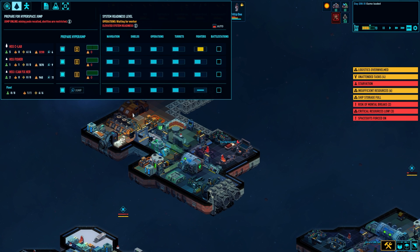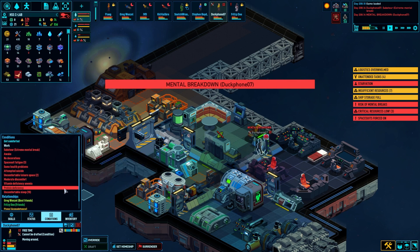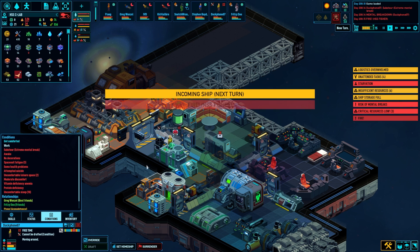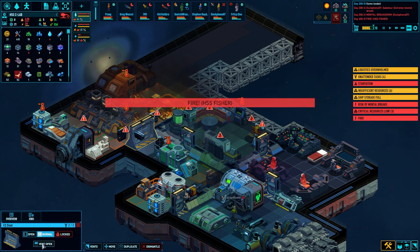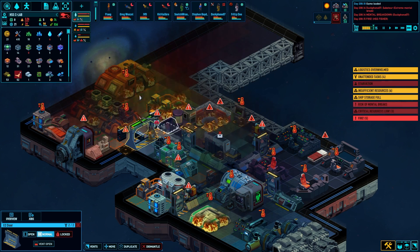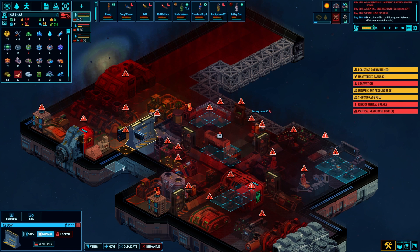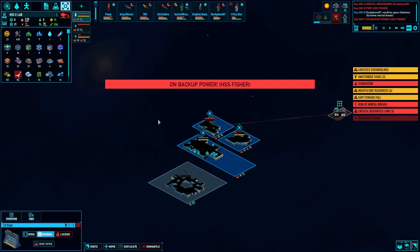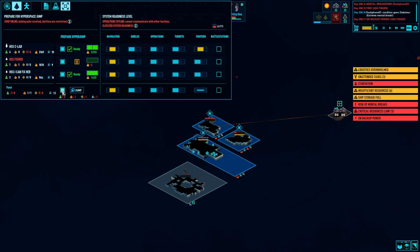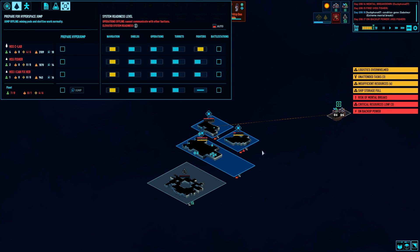We're going to punch out. Somebody get on the nav — all three ships. Mental breakdown — what are you going to do? Hopefully nothing too untoward. Well, that's not too bad. But your ship's on fire now, so that ain't good. The whole damn thing is on fire. What did you do, you dick? We're working on it, man. We can't jump right now — we've got to fix everything on these damn ships, mainly this one. What a freaking guy.